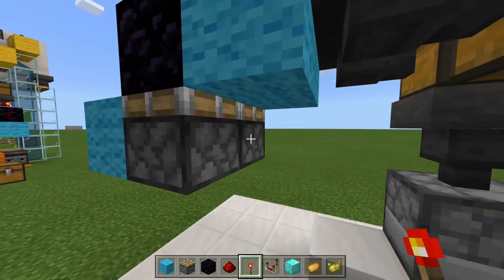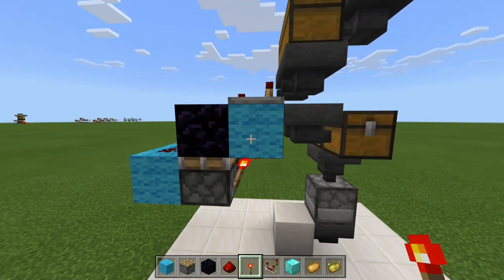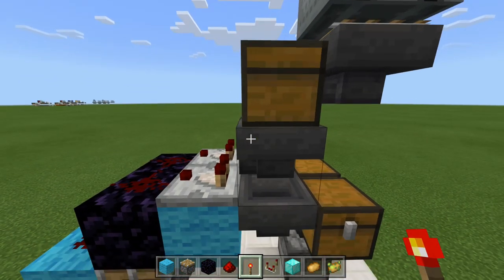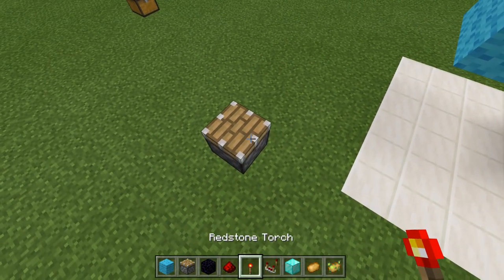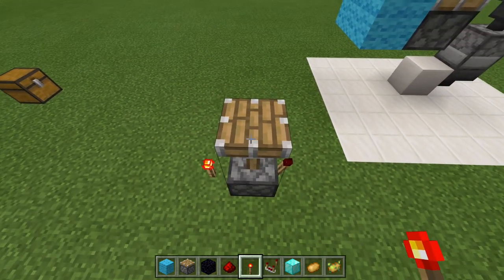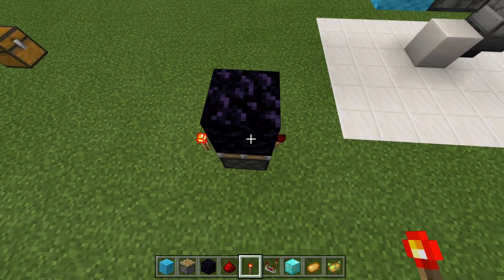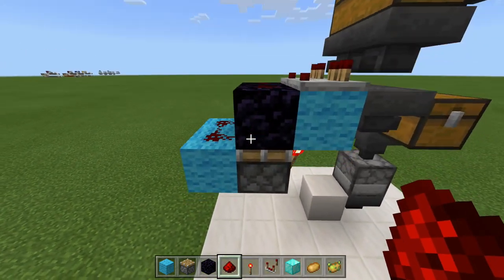Now grab your comparators and run comparators out from our hoppers like that. Get your redstone dust and line up these blocks with redstone dust. Grab your redstone torches and come down below, placing redstone torches on the side of our pistons here. These redstone torches are going to power this block, and that is going to lock up these hoppers — preventing our items from going down below, at least until we want them to. These pistons have obsidian on top so that when powered, the torch inverts but the piston does not extend, allowing us to place redstone dust on top.